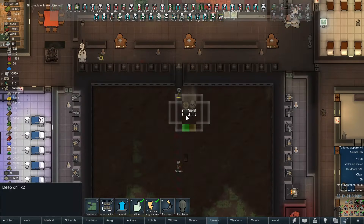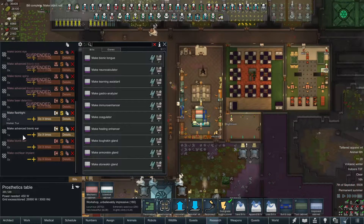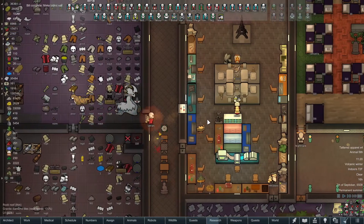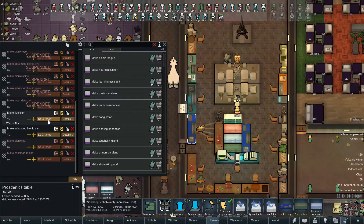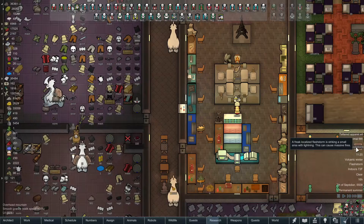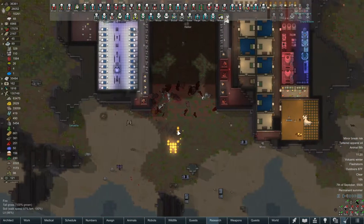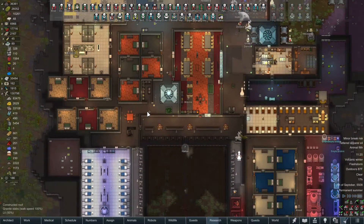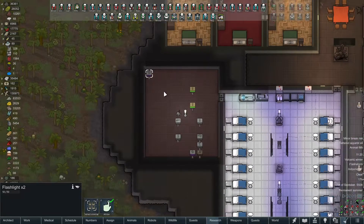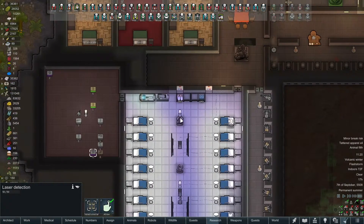We've got a little bit of steel coming up. Our bionic ear is done - I believe we have another one to make. I don't like how I've got multiple things open up here, but I have faith in my crafting team. One of our pawns needs a brand new ear so we're waiting on that advanced ear. We've got two flashlights, a bunch of spines, and laser detection. Very cool.